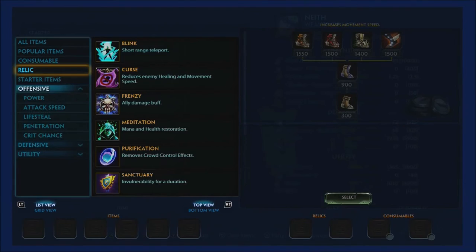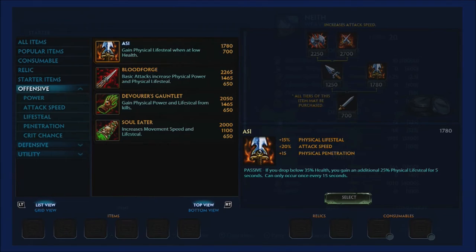Third item: Asi — one of the changed items this season and the staple lifesteal item for the Transcendence build. It gives 15% physical lifesteal, 20% attack speed, and 15 physical penetration. If you drop below 35% health, you gain an additional 25% physical lifesteal for 5 seconds, occurring once every 15 seconds — super clutch for sustaining in fights when you're being focused by the support or jungler.